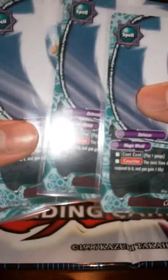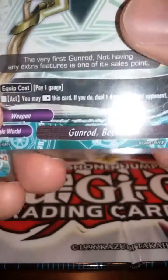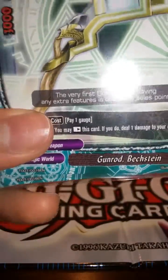Triple Chillax — another shield card that gets you one life back. And only four items, and they're all Gunrod Beshtein. Pay one Gage, you equip it, you stand it, and you instantly deal one damage. So you can deal damage even with the center occupied.